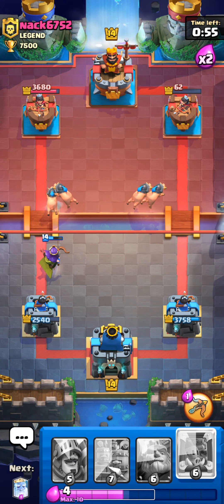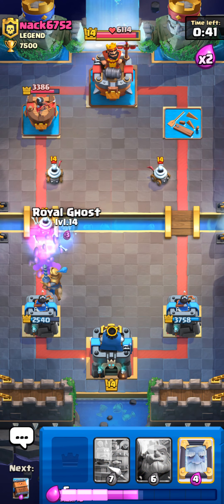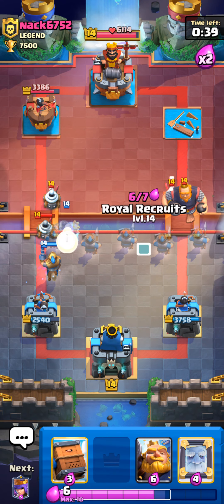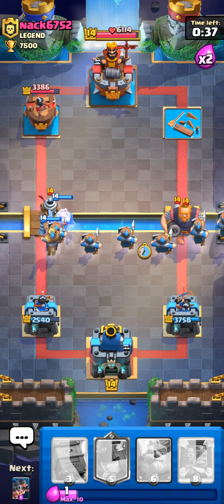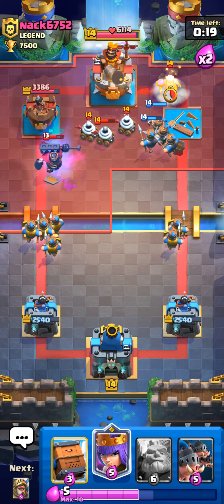It is actually an RG deck, not a graveyard deck like I thought. Basically what I did there was: he used his Fireball for my Archer Queen, I defended it, so I put Hogs in front because I knew he wouldn't be able to take care of them. At the same time it protected the Prince from the Zappies, which allowed the Prince to kill two of them, and the Queen stayed protected and we barely popped off an ability. That probably just wins us the match.